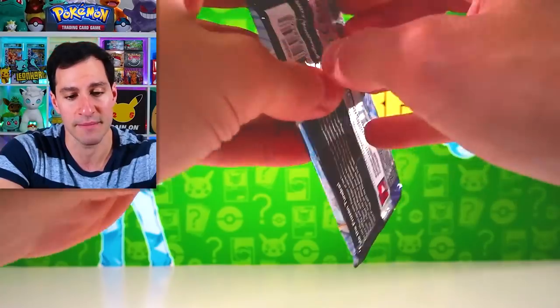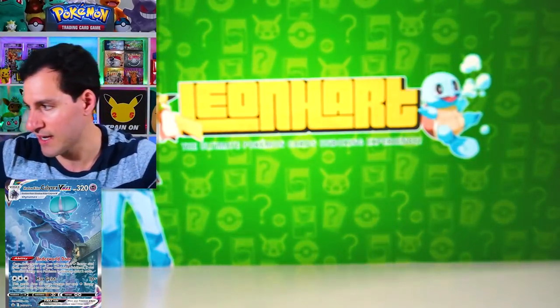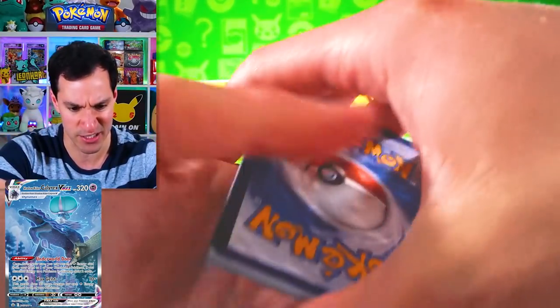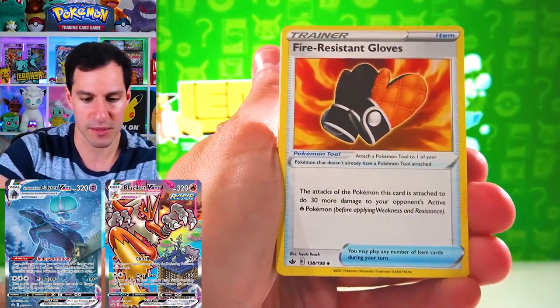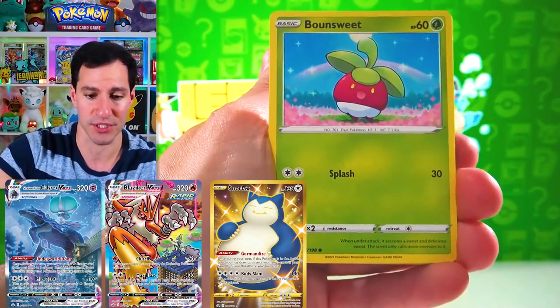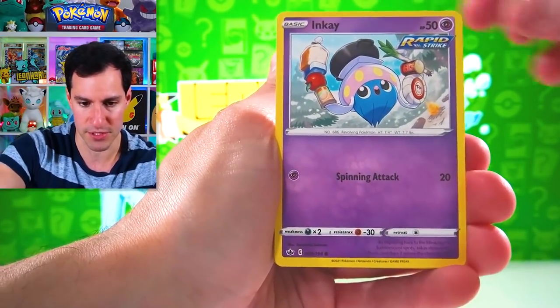I have not pulled several cards from Chilling Reign, including the alternate art Shadow Rider Calyrex — I really need to pull that one. And then there's the Blaziken and the Golden Snorlax. I have gotten all the Galarian Legendary Birds, though, which is nice.